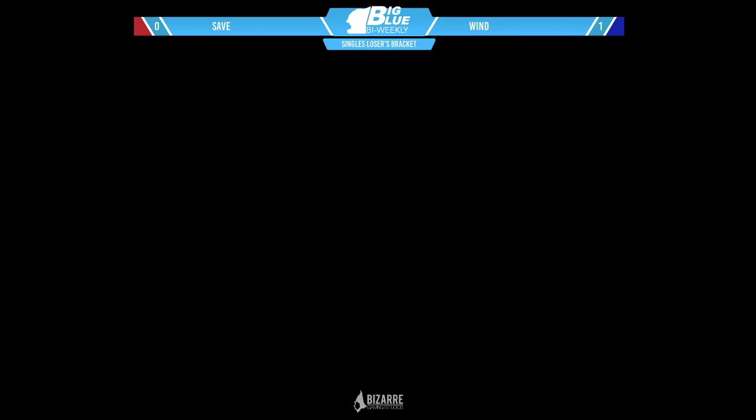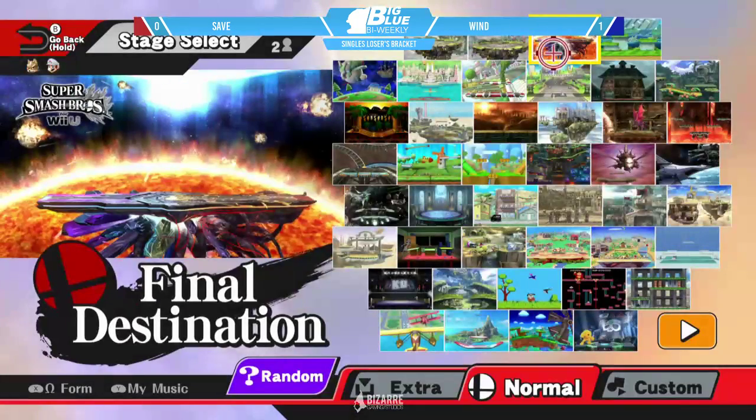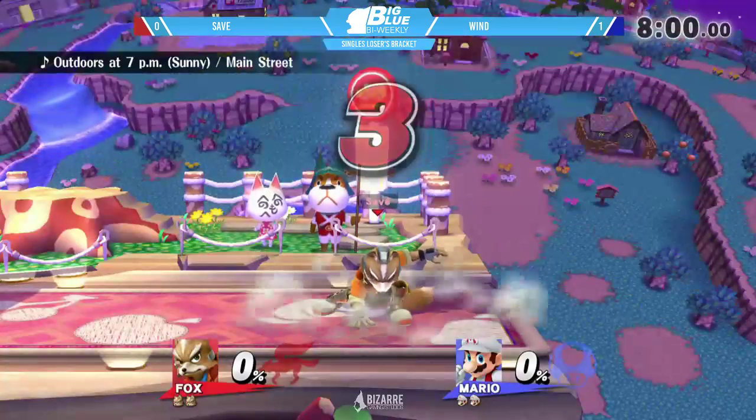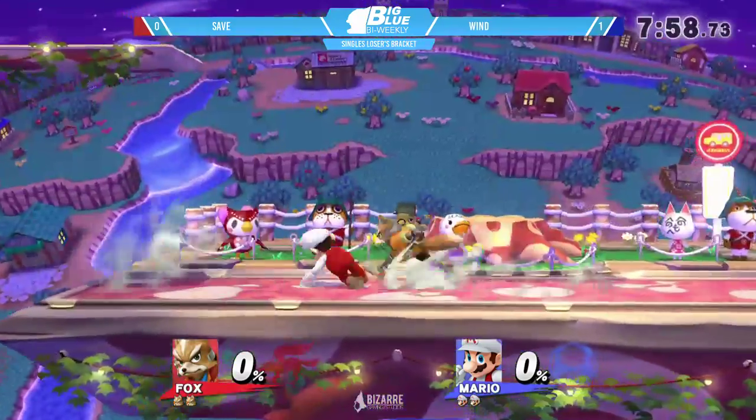He's probably gonna ban tri-plats, just because that's what he typically does versus Fox. Fox is just really solid on tri-plats, and while Mario can take advantage as well, Fox definitely has the advantage on those stages. And we're going to Town and City for game two — sort of a tri-flat stage but not as consistent. The Fox Vortex isn't guaranteed here.